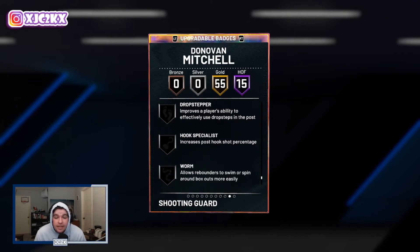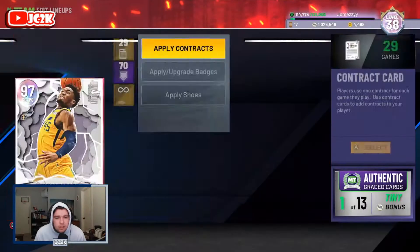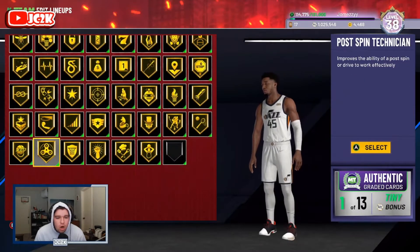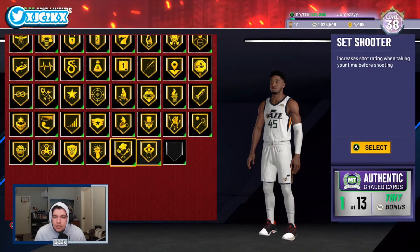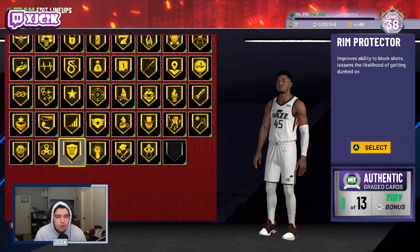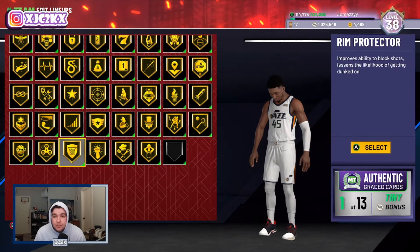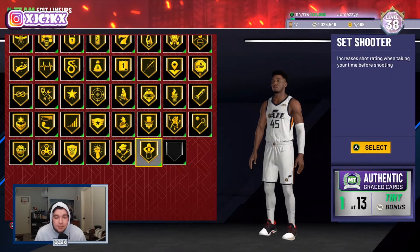In addition to those, he can get a couple other badges added to him if you want. The badges that Jomel added to him are post spin technician, rim protector, rise up, chef, and set shooter. Some solid badges here. The only two crucial badges that he needs are chef and rim protector — if you add those two he's going to be pretty complete. The other badges like post spin technician, rise up, and set shooter are just fluff badges.